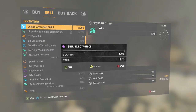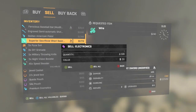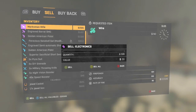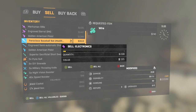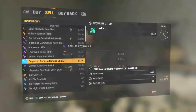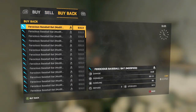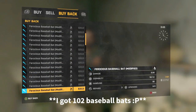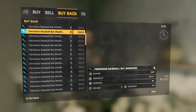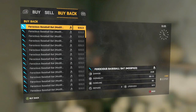You'll know the glitch worked if you can move around in the background. Now go to the item you want to duplicate — I'll duplicate this baseball bat. I accidentally pressed 'Sell All' instead of selecting five, but as you guys can see you can go ahead and buy as many as you want. This is why you need a lot of money, because you need the money to buy items back.